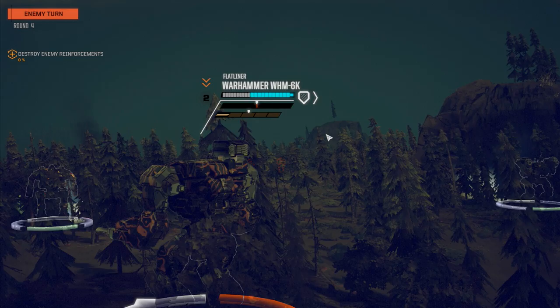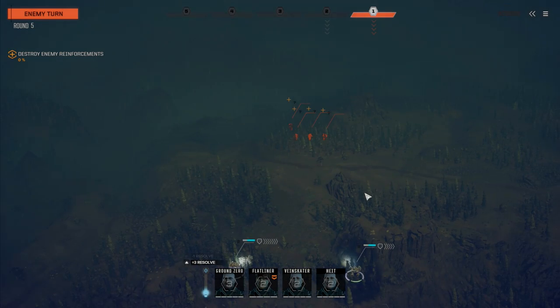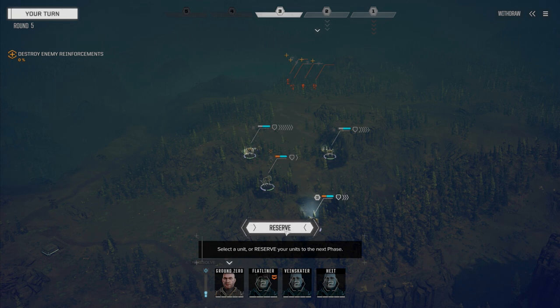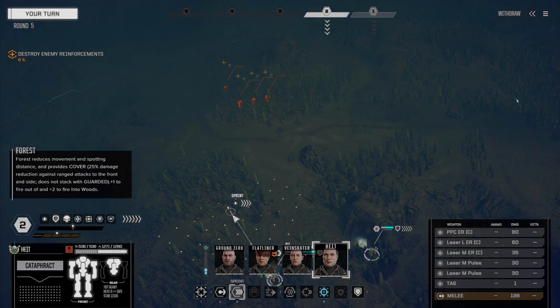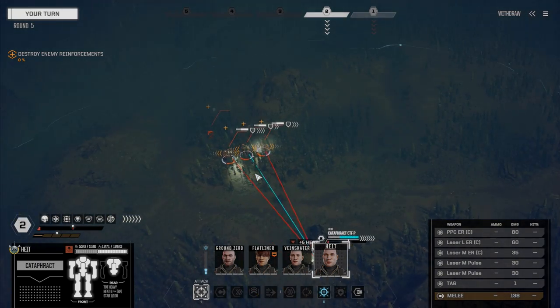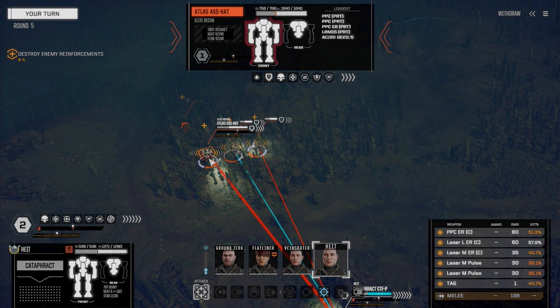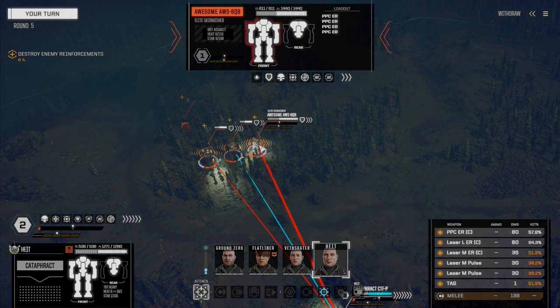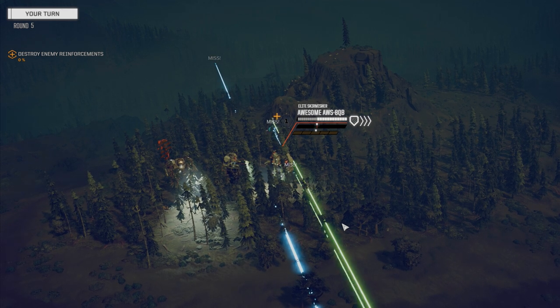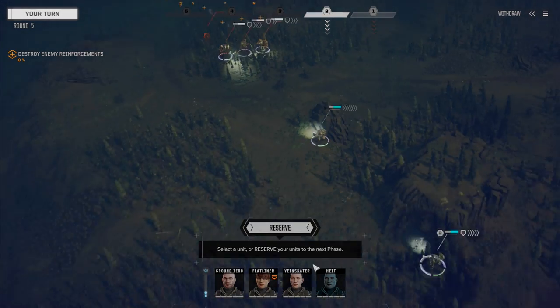We need eyes on - definitely need eyes on. Got to be in the open for eyes on. So what do we want to take on first? Banshee - full armor, PPC, AC5. Pirate with AC20. Awesome with four ER PPCs. I'm thinking the Awesome is the buddy we want to take on first, so let's fire on him. Come on, you've got to hit - I can't believe you missed with everything. You've got to be kidding me.